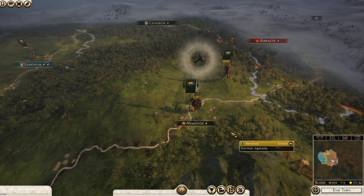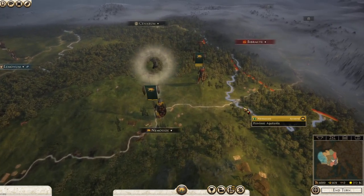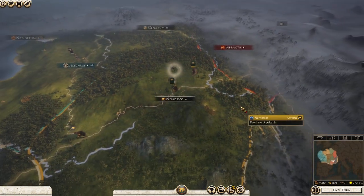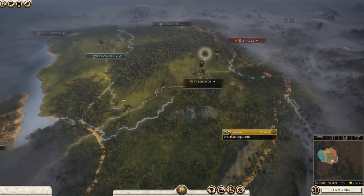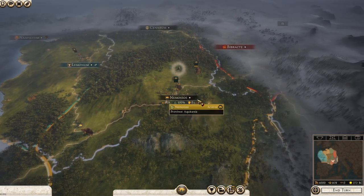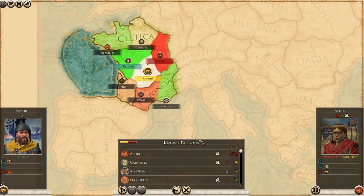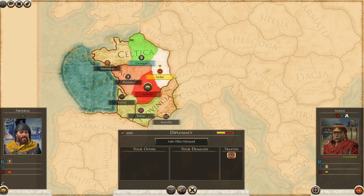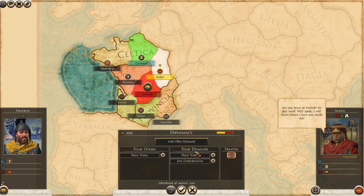Hey guys, how's it going? Welcome back to another turn-by-turn guide with Lynxie. Today we're doing Arverni, which is a very interesting faction for me because I am usually a very militaristic, heavy-forward guy when it comes to playing this game. And it doesn't mean we won't be doing a lot of fighting, but the Gauls have a unique feature - Shersane Blood - which means you can technically get other factions to join your confederation.